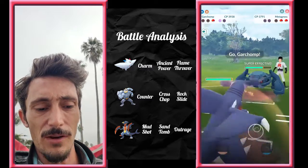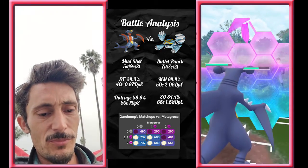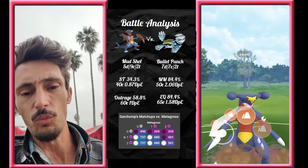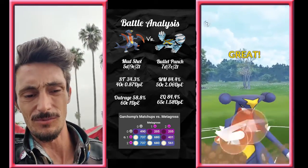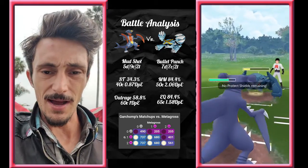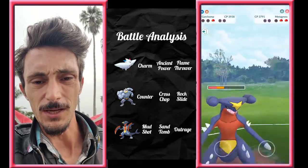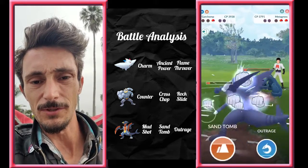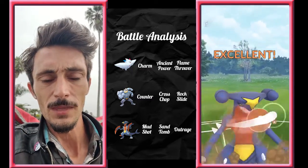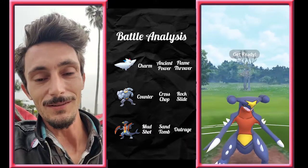Now we got Garchomp into Metagross — you'd think it's pretty straightforward, but this matchup you can play so many different ways. I've recently liked to farm up to what would be an Earthquake — that's one past Outrage — and then throw Sand Tomb, hoping to bait the shield on the first Sand Tomb so they don't have it for the last one. I did end up doing that here, and we've got just enough health left over after this Meteor Mash. I think he may have undercharged it — I don't know why that did so little damage. We're farming all the way down, and then in comes Swampert. Can we get to the Sand Tomb? And we get to the Sand Tomb! So good.